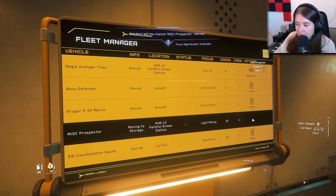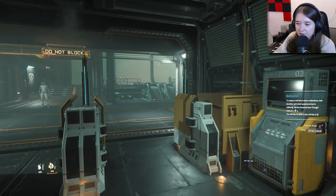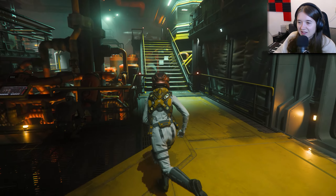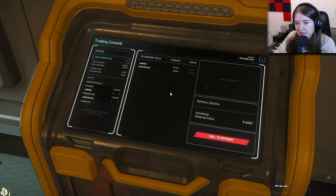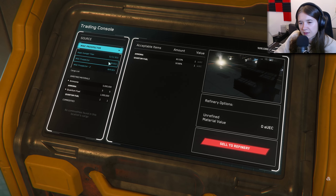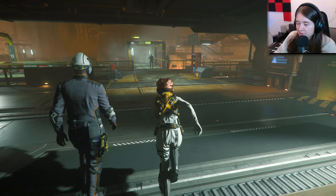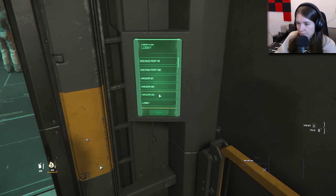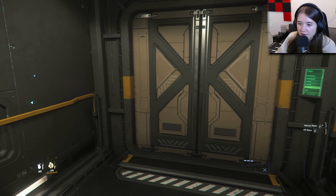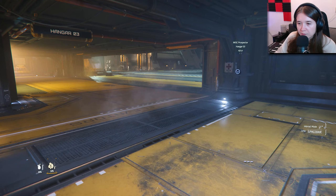We're gonna store this one and then go to that other elevator. Doesn't look like I have anything. I guess I'm gonna go back to the ship and see what happens. Hope my ship doesn't explode in the hangar. Every time I store my ship, maybe the cargo gets unloaded somewhere else — seems like now the cargo would be empty.